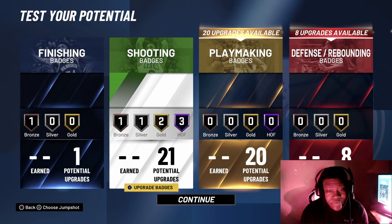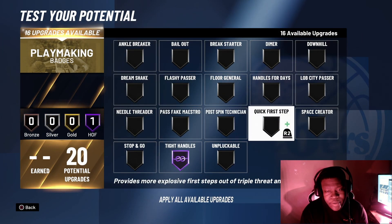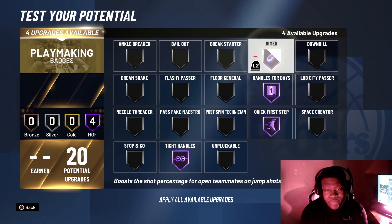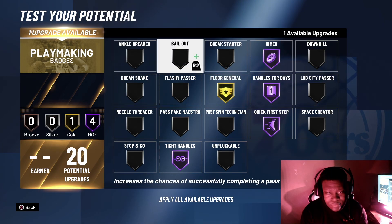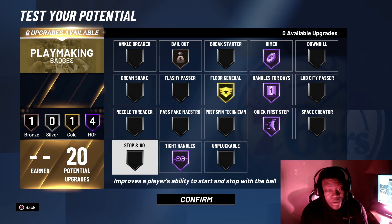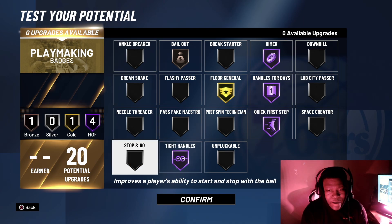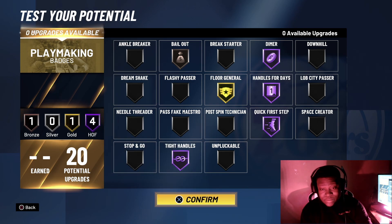For the playmaker badges, I'm doing exactly how I had it last year: straight Hall of Fame. Floor general on gold, and I leave my bail out on bronze. Now I heard stopping gold does not look good — the animation looks weird this year — so that's why I didn't put that on. But if I hear anything different, I will be changing my badges and putting on stopping gold.